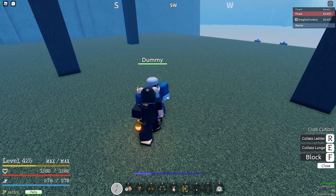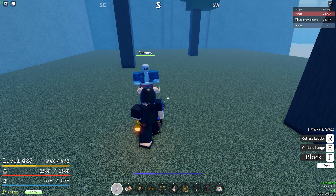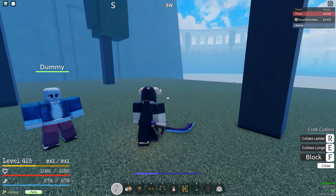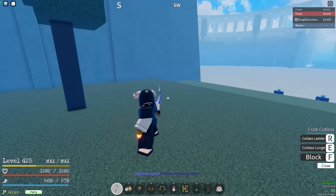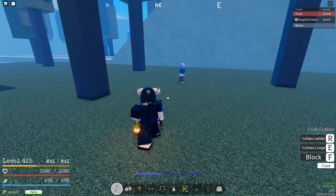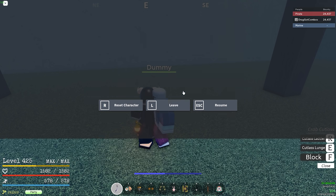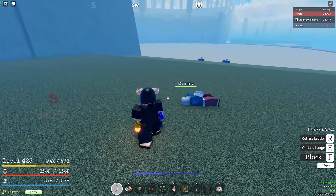With the training dummy right there, what you want to do is M1 four times, block, jump, dash, M1. It's going to look like this: block, jump, dash — like that. Now you want to hit your M1 after your dash. So: M1, M1, M1, M1, boom — that's simple.